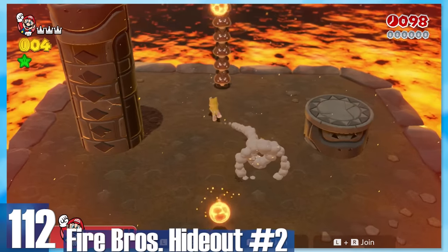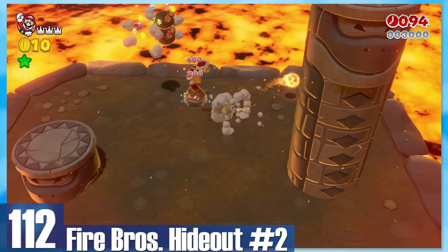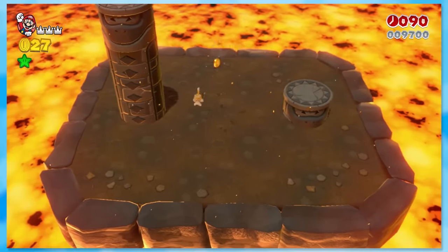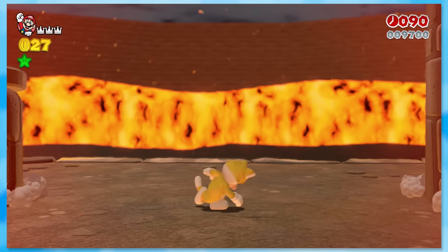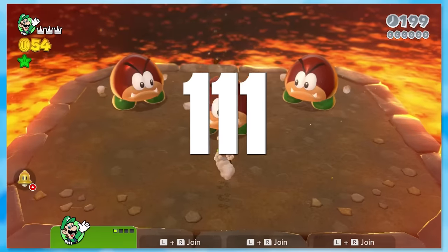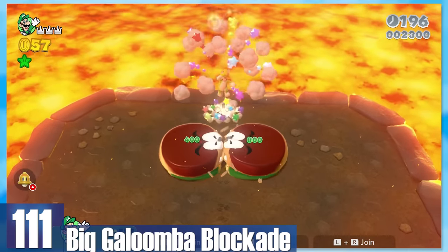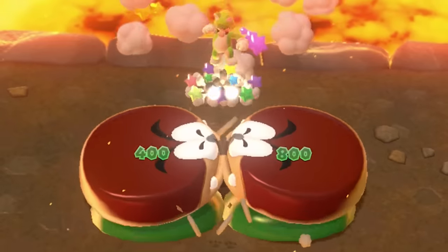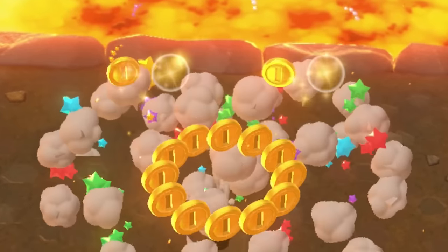112: Fire Bros Hideout Number 2. This is probably the hardest Hideout level simply because the Fire Bros are on top of the Goomba stack. If you've got the cat suit, it's not too bad, or you can use the rising platforms on the sides. 111: Big Gloomba Blockade. Gloomba may be big, but that never stood in my way — especially since you can ground pound these two in the middle to make this fight an absolute joke.